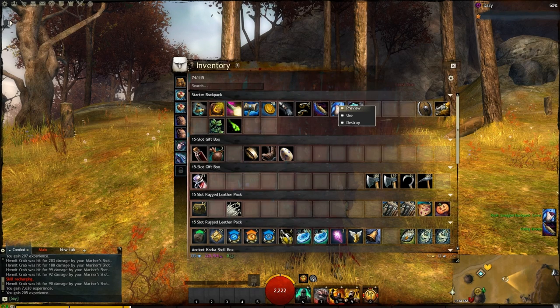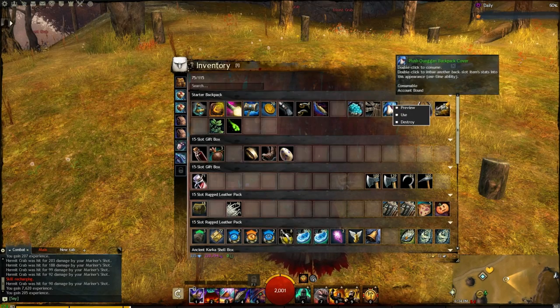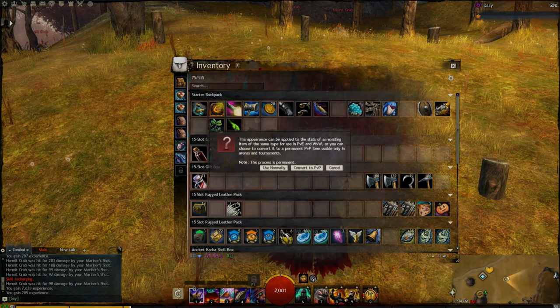We got the Quaggan backpack. Let's use this. Oh, here he is — I had to use it and then he popped out.